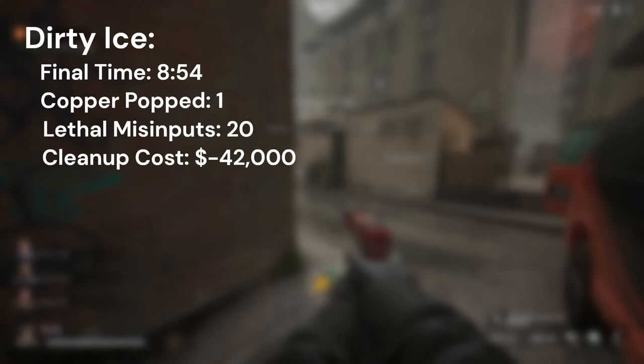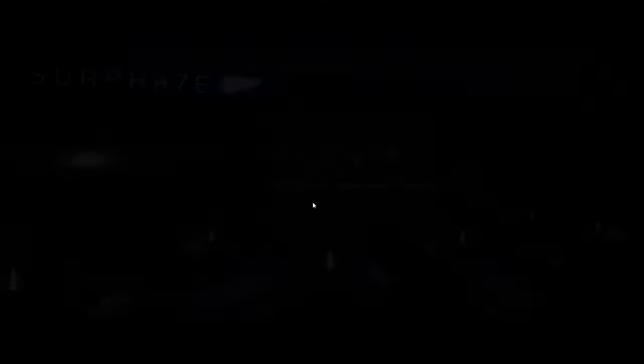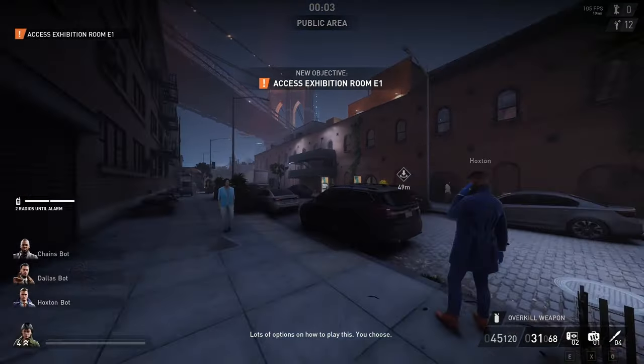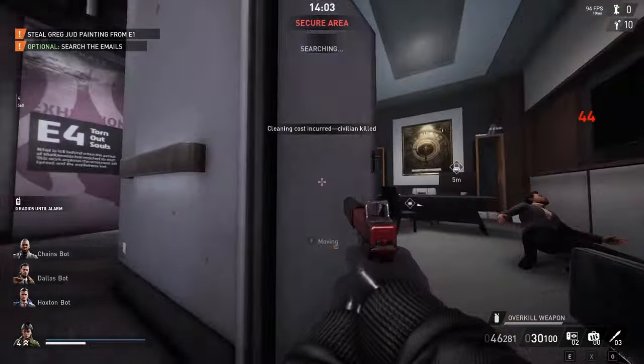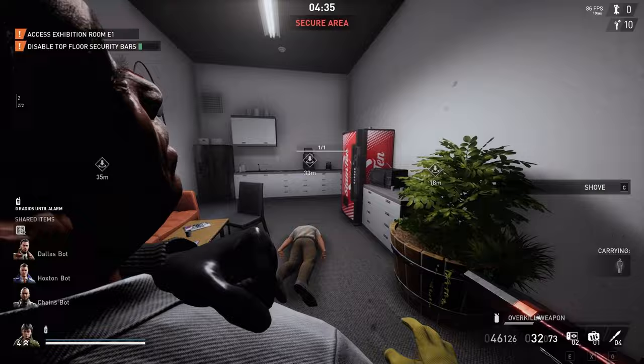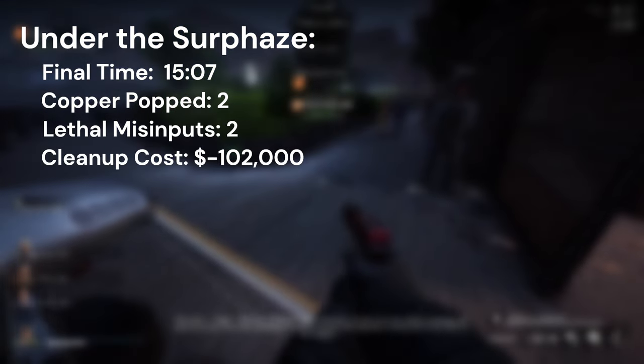Usually Rock the Cradle would be next, but I decided I'd rather save that one for later. Instead we'll move on to one of the Surveys — a map I won't spend much time on since there are only two civs in the entire building. I did this map on Overkill, though it didn't make things much harder. I took out the manager while he was in his office and dragged the janitor over to the break room, along with the guard who caught me in the process. Not too long after that, I secured the required paintings and beat Surveys on my first try.